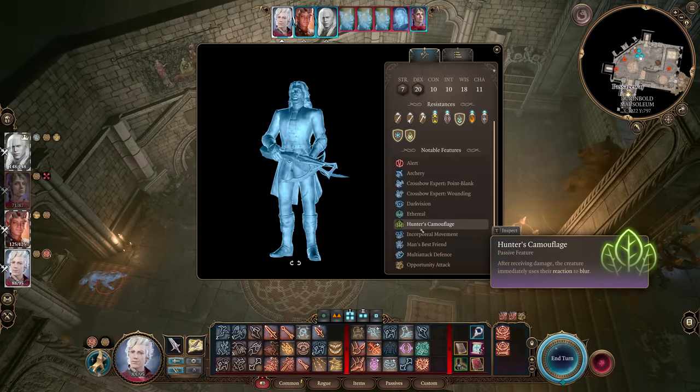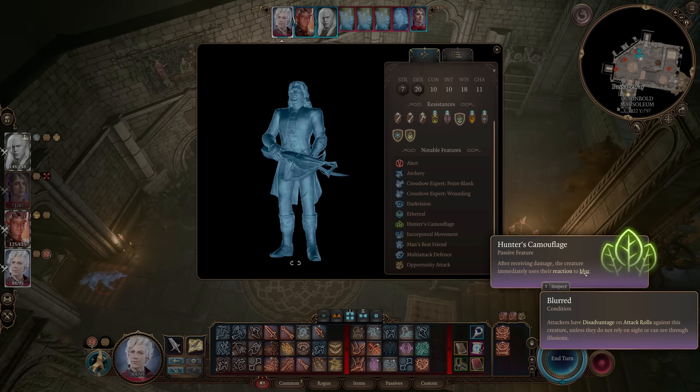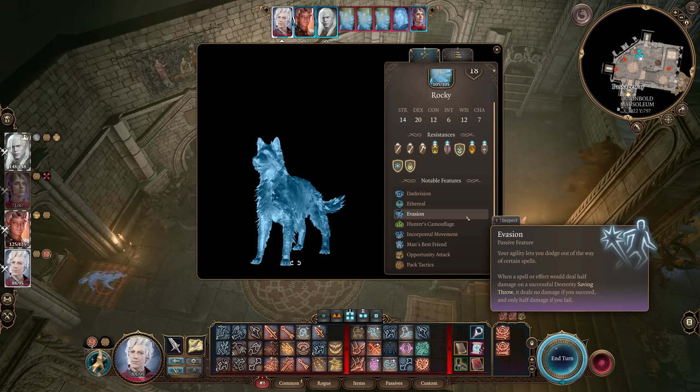In Act 3, within the Durinbald Mausoleum, Houndmaster Paul and his dogs now have the Hunter's Camouflage feature: after taking damage, they immediately use their reaction to blur, giving attackers disadvantage on attack rolls. Houndmaster Paul also has Alert, granting plus 5 to initiative and making him impossible to surprise. The ghost dogs all have Evasion — if a spell would deal half damage on a successful Dexterity saving throw, it deals no damage instead, and only half if you fail. A spell like Sacred Flame would not be great against these ghost dogs.